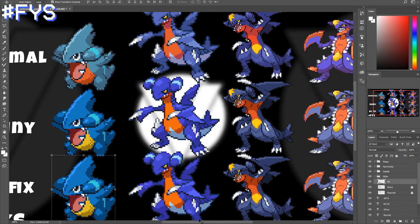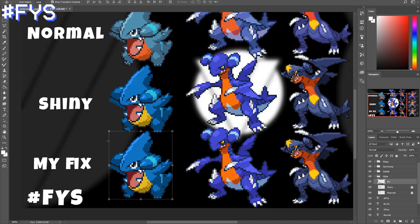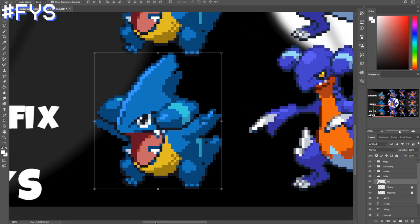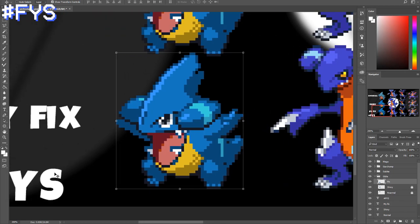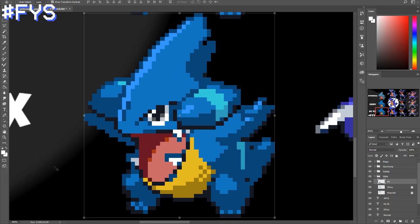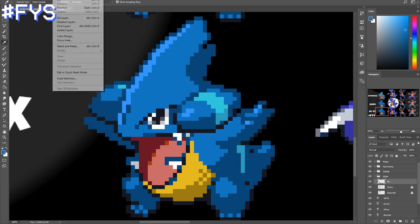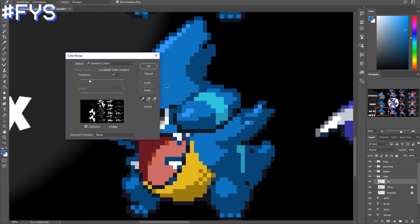I've got a new layout specifically for evolution lines, so it makes it easier for me to fix them. It also has a little hashtag FYS which you can search on Twitter or YouTube to find more Fix Your Shiny videos. I'm thinking a black and red color scheme for this shiny line - I think that'd be pretty dope. I know many people have said that Garchomp is like the worst shiny Pokemon, and to an extent I do agree, but we're gonna do this color range the way we would if it were a 3D model. I'm just gonna select all the colors of this shiny.